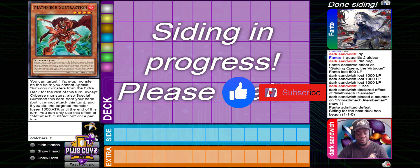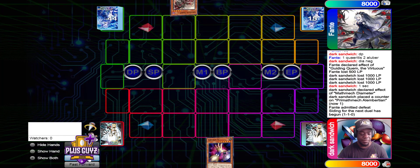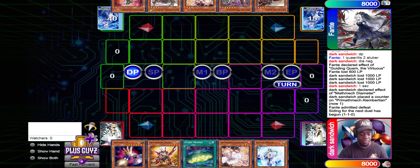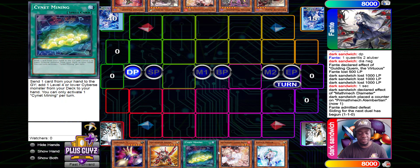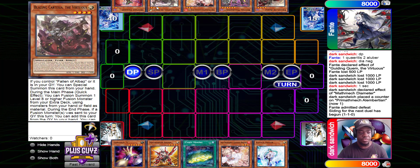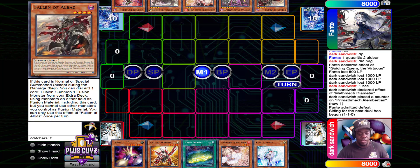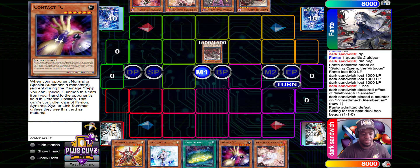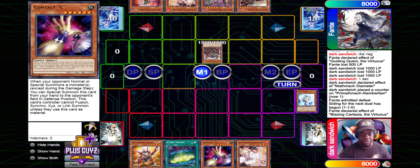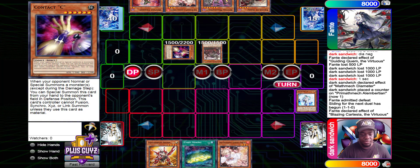Game 3 is on. Opening hands: we have Contact C, Sigma, Cyanet Mining, Ash, and Valor. Up there we have Tragedy, Cartesia, Ash Blossom, Magnumut, and Fallen of Albaz. Fante is granted going first. Cartesia is down, and a Contact C is revealed. Activating Cartesia, chaining to Contact C, we're going to Valor it. He's going to pass on that.